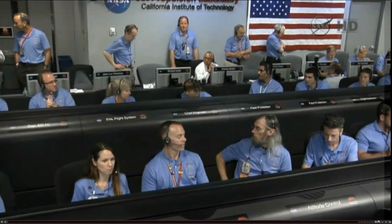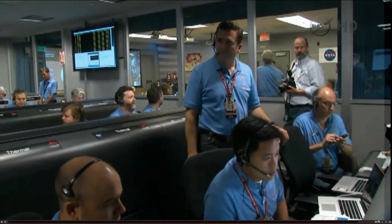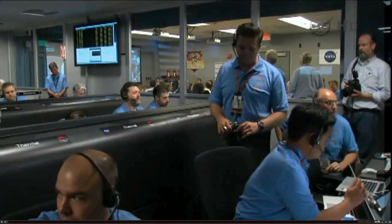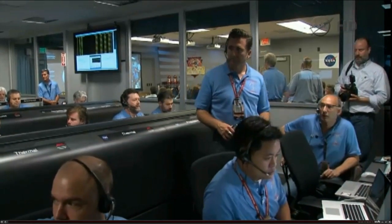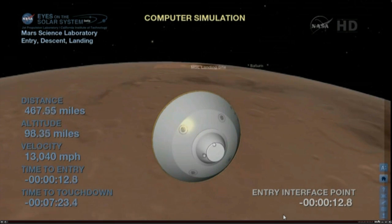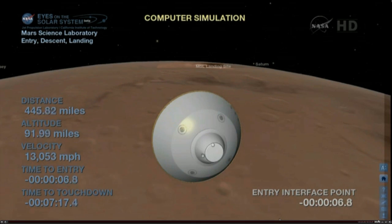Switching to a tilted antenna that will be used through entry. As we come up on entry, we'll expect a 2-3 second outage in the X-band signal as we switch from the PLGA to the TLGA. We're switching to the TLGA — signal's dropped. We just saw the signal drop as we changed antennas. We're seeing heartbeat tones again after the switch. Things are looking good. We got tones back again.